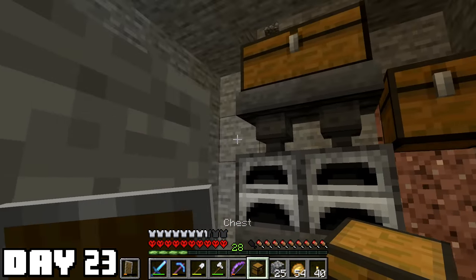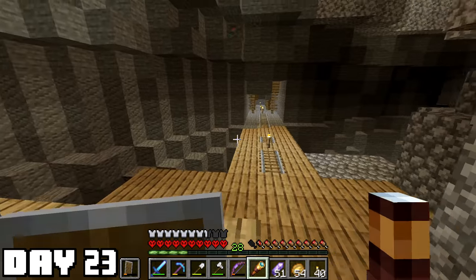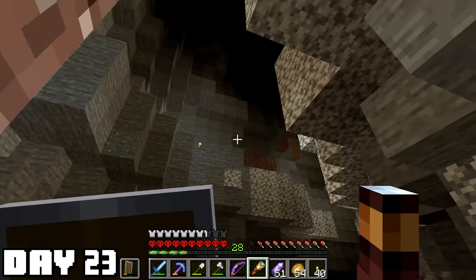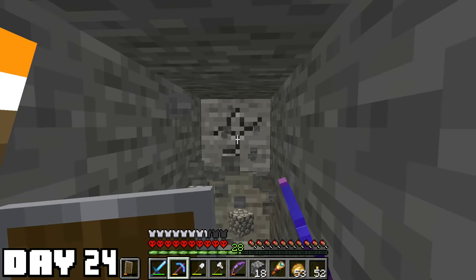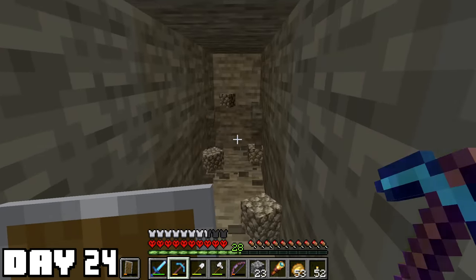Buried those emotions and got to work on an auto smelter. I get so much iron and gold that needs to be smelted — now I just dump it in here and let the lava do its work. Then I used some copper and amethyst to make myself a spyglass, and like I thought it's not going to be too useful. The coal shortage is getting pretty bad and if I don't find some soon I'll have to burn the rest of my wood.